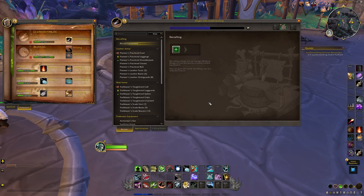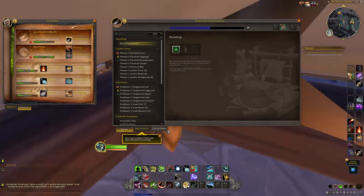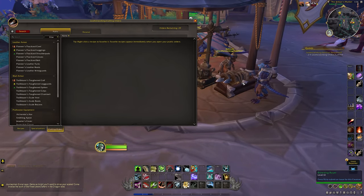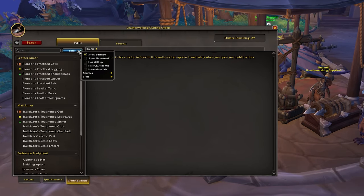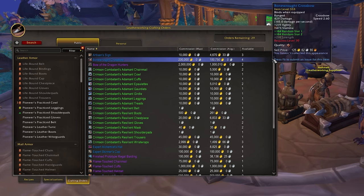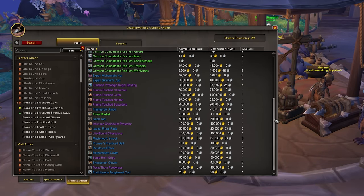If you open up your profession window, there's a new tab at the bottom for crafting orders. If you aren't near a table, it will tell you you must be near a crafting table to access crafting orders, so you can't do any of this out in the world - it will have to be at very specific locations. But when we get to a table, we can open up that menu and check to see any and all current crafting orders. You can filter by picking recipes on the left, or you can just hit search at the top to see all orders for your profession. Now because this is still on the beta and it's on the leveling realm, there are only a handful of orders to look at, but it's good enough to get a general idea of how it works for when Dragonflight goes live. When the game is live, I fully expect this window to be absolutely full of crafting orders, and most of them probably won't be worth taking, but let's see how the process works.